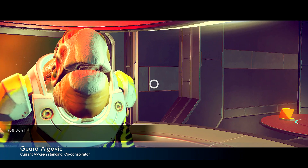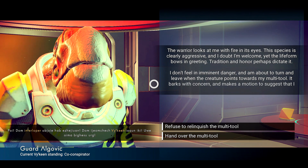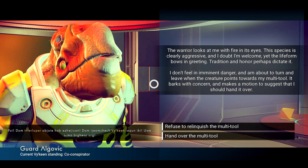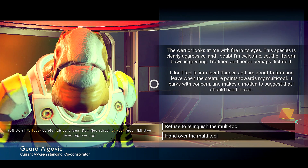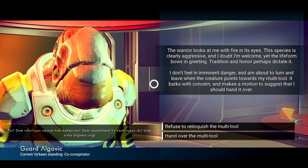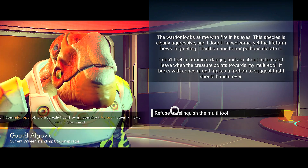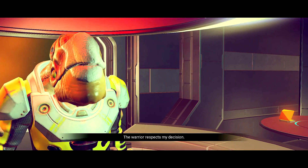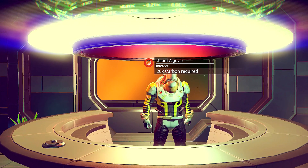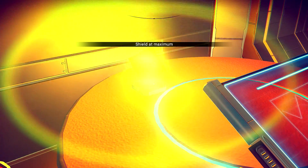Some of these things I found are almost like tricks — if you do the wrong thing, it'll take stuff from you. He wants my multi-tool. 'The warrior looks at me with fire in his eyes. The species is clearly aggressive. Yet the life form bows in greeting. I am about to turn and leave when the creature points towards my multi-tool and makes a motion to suggest I should hand it over.' I said no — and the warrior respects my decision. My standing just increased with these guys.